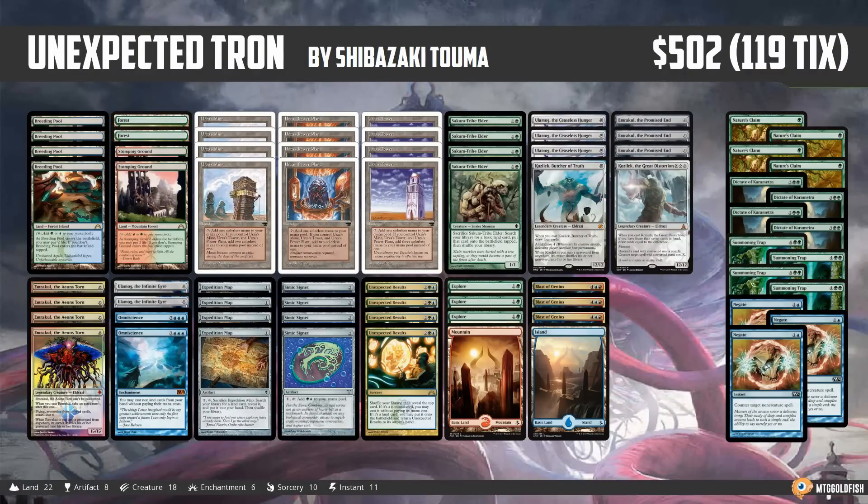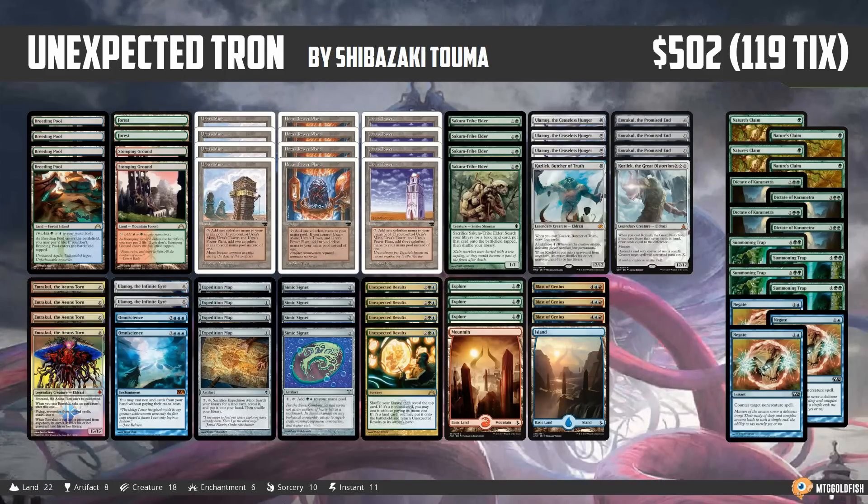That's our Instant Deck Tech for today. I have no idea if this deck can actually work — on paper I don't think it can — but that's why it's called Unexpected Results: the results are unexpected. You never know what happens. Thank you so much for watching. I hope you enjoyed the video and I will talk to you soon.